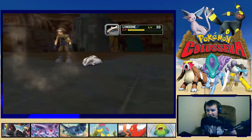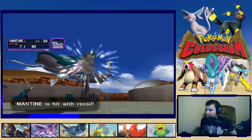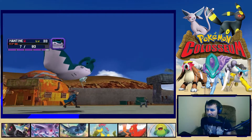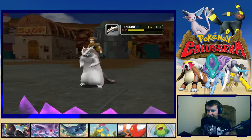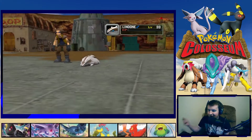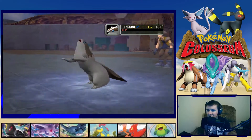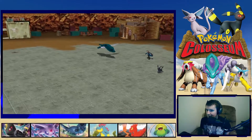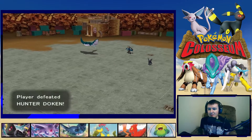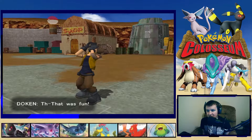Goldeen only attacked Umbreon once. That recoil might knock us out next turn — nope, it's not. Umbreon gets a crit, knocking out Linoone. I'm gonna go back and heal for sure. That was fun — was it though? I couldn't imagine that being fun for you.